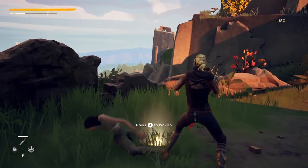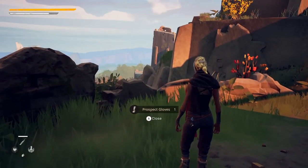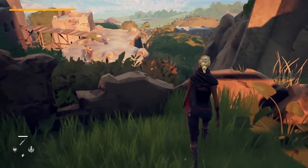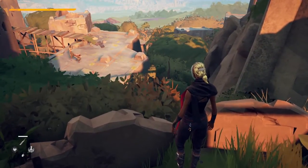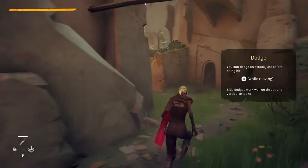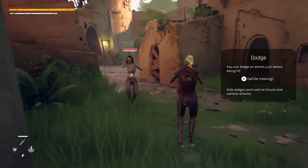As you explore the world, you will get to meet other people and build relationships with them. You can make friends, enemies, you can find mentors or students — a variety of relationships exist. And as we see here, sometimes you'll be walking in the world and suddenly somebody else is there.